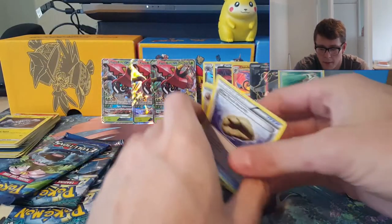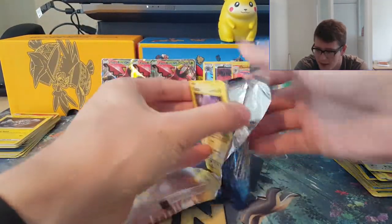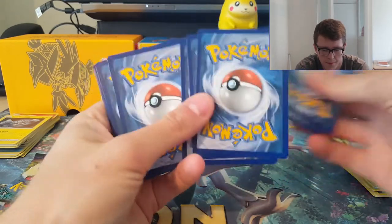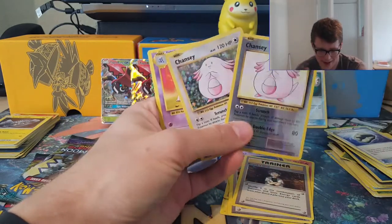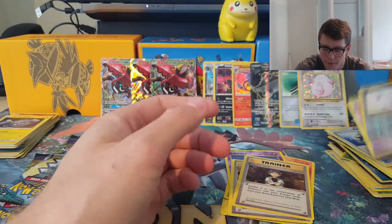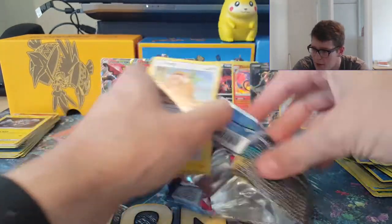One of them is the Vikavolt deck — a Stage 2 Vikavolt from the Sun and Moon base set. Vikavolt allows you to search your deck for a Grass and a Lightning energy and attach it to any of your Pokemon any way you please. With the manual attachment and a Vikavolt, you have a way of getting your Tapu Bulu powered up to do its second or third attack in one turn. So even when you discard all your energy with Tapu Bulu's attack, you can get it back really quickly with Vikavolt, which is really cool.